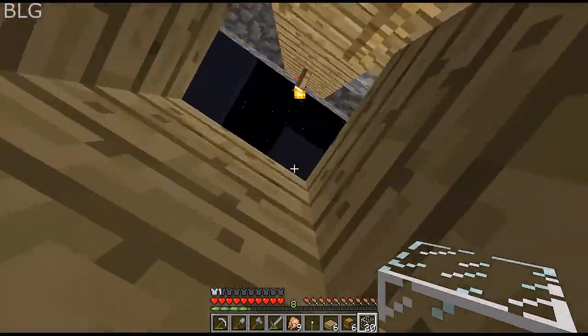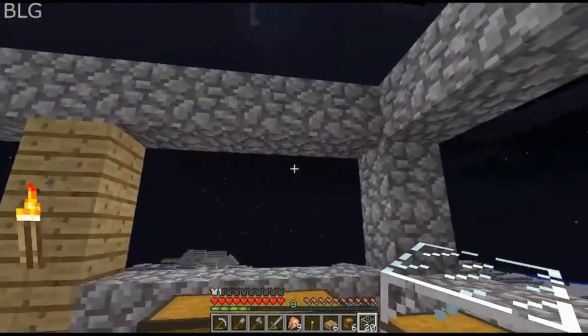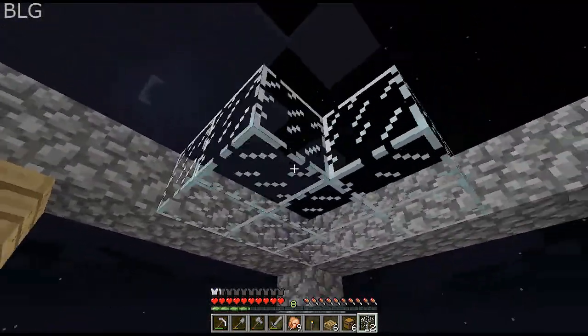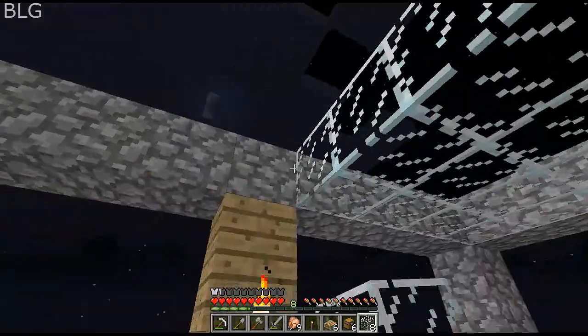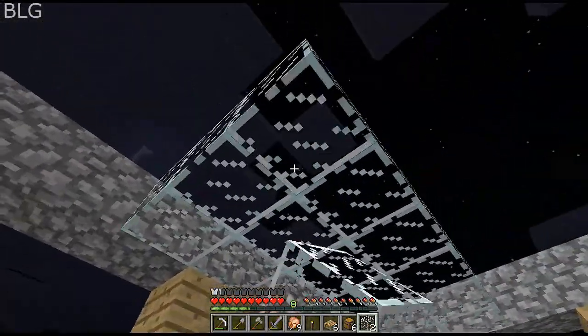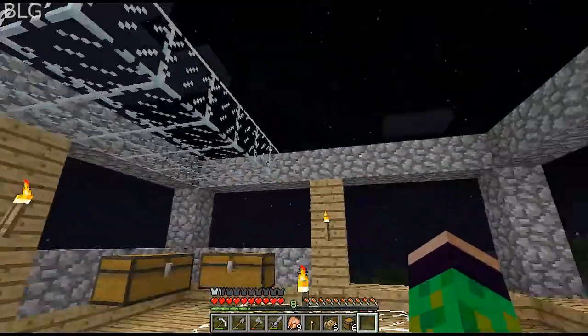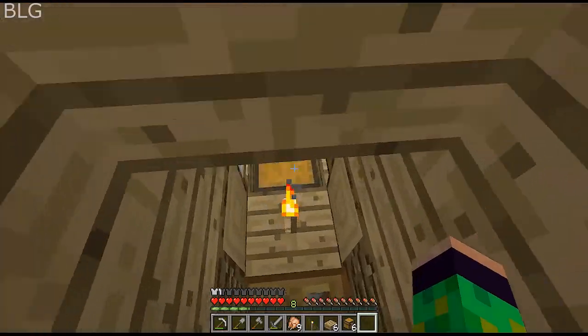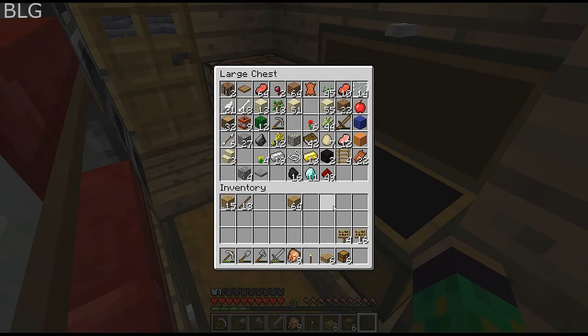Oh god, what should I make the roof out of for the sorting house? Glass — good choice. Yeah, you're welcome. I was gonna say smooth stone, but it's too late, I've already placed like all the glass. Okay, not mine. Maybe later once we get enchanting stuff. Yeah, I know.